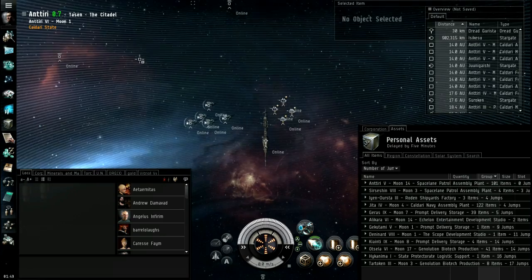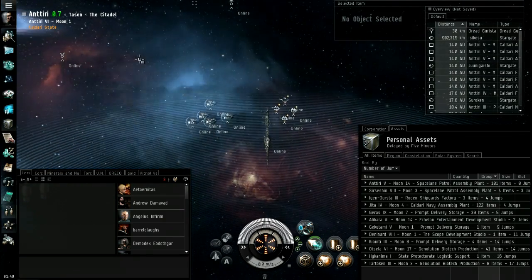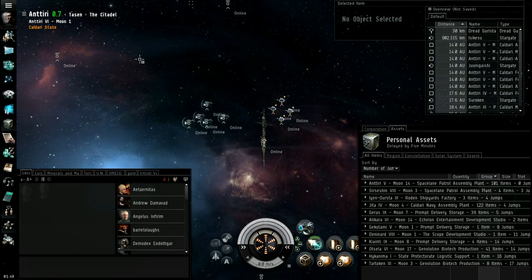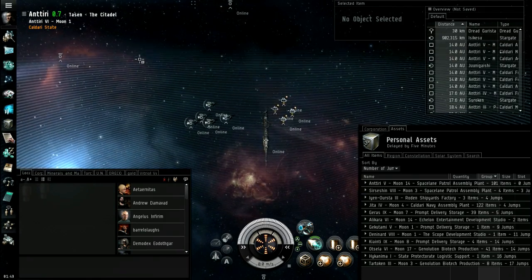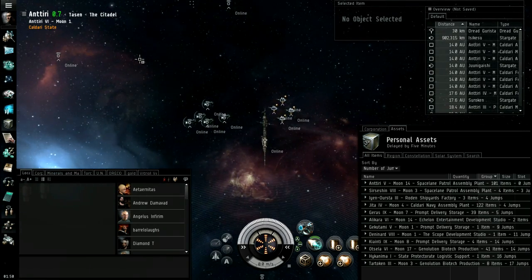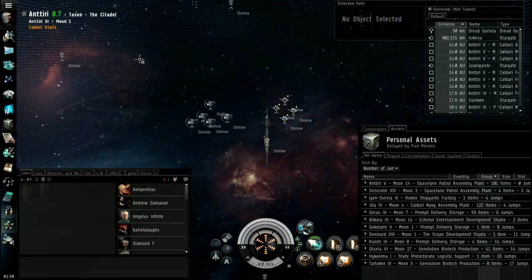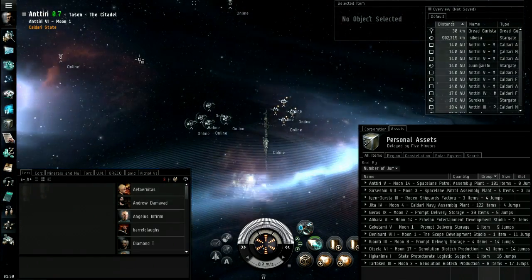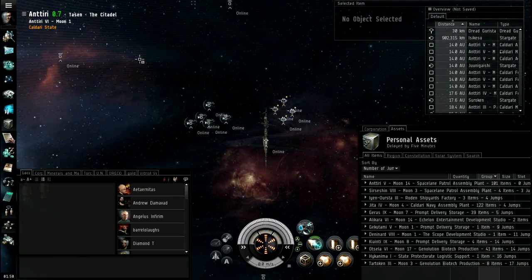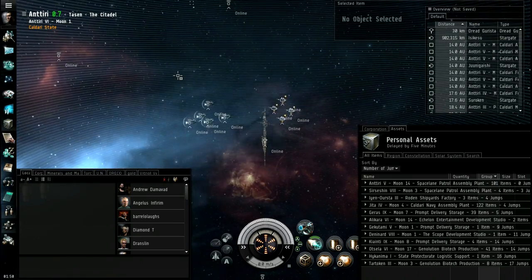You also need a corporation. An individual cannot anchor a player-owned station — they are considered corporate assets. So your corporation must have the 7.00 standing. When you first form a corporation, I think it takes about a week for your individual standings to match your corporation. That's why in alliances you've got corporations that are lab-only, because the corporation standings are an average of all its members. You also need the anchoring skill, though I don't think it needs to be very high — maybe level three.